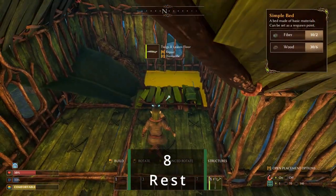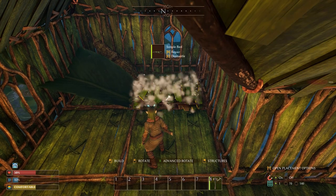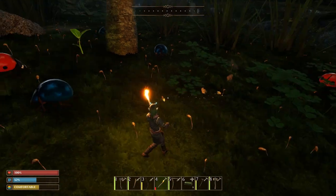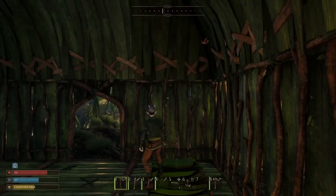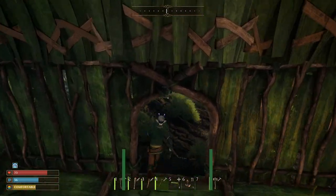Make sure you get a bed down. This will not only act as your spawn point, but also as a way to sleep through the night. The friendly day creatures will swap places with their nocturnal cousins, and they are not as friendly. When you log into your game, you will always return to your spawn point, and this can be an effective way to get home from a long trip.